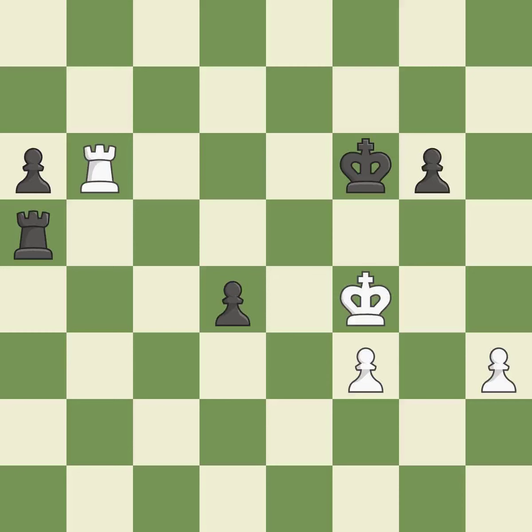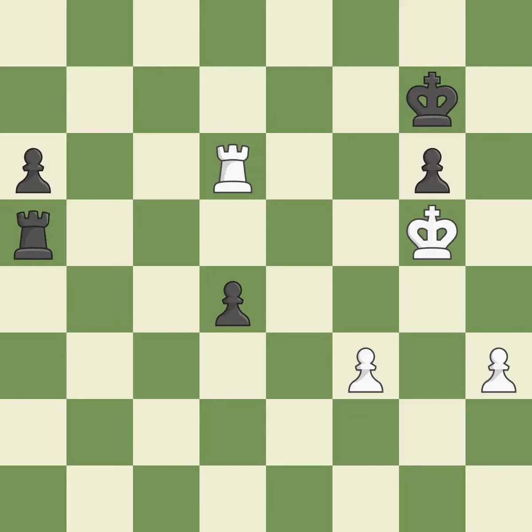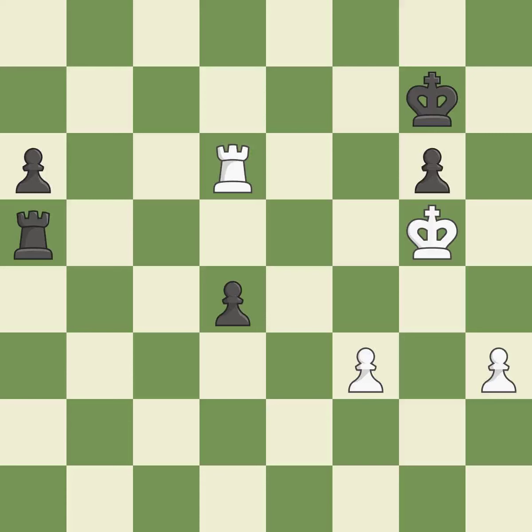A solid choice — it is excellent. This avoids the rook's check — it is ideal. Placing a rook behind an opponent's passed pawn can inhibit the pawn's ability to promote — it is best. This defends the attacked pawn — it is excellent. The best choice is this one — it is ideal. What I would have advised — it is ideal. This moves the checking rook farther away — it is ideal. A pawn that was being attacked and had no defenses is now protected — it is ideal. Perfectly on point — it is best. This evades the check from the rook — it is best.